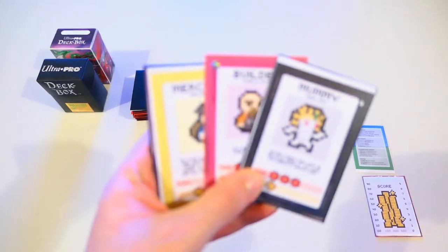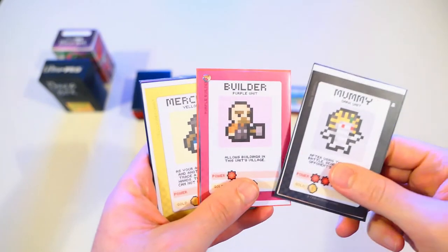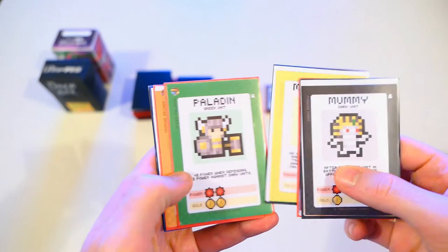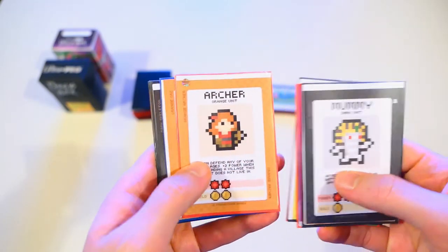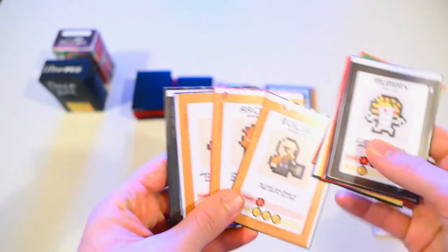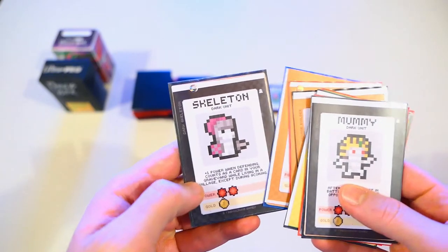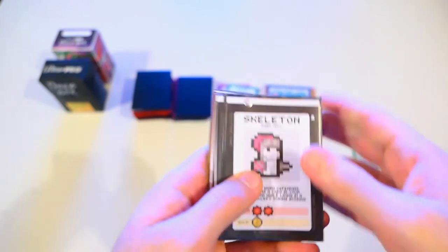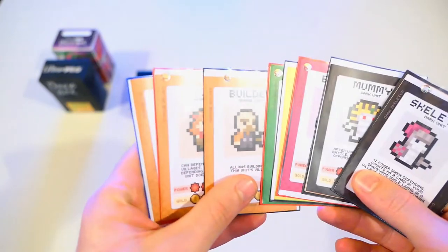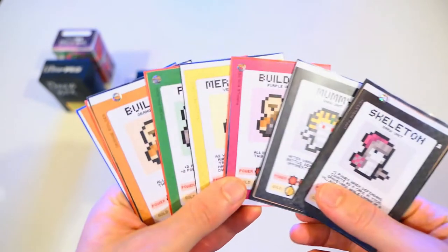Let's see what we've got here. We've got the mummy, a black unit; a purple unit, the builder; then the merchant, a yellow card; the paladin, a green unit. Then we've got three orange units: the builder, the archer, and the orc. And then another black card, the skeleton. So we've got a couple of black units, three orange units, and then three single units of three different colors.